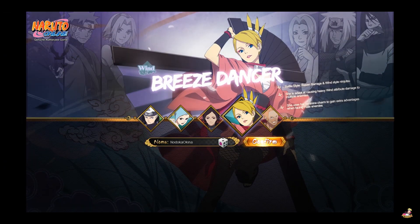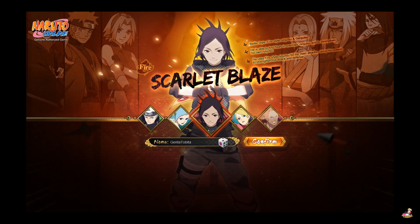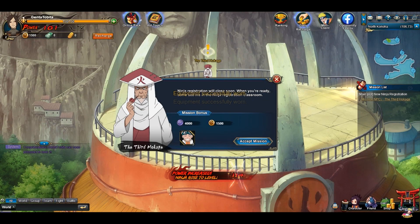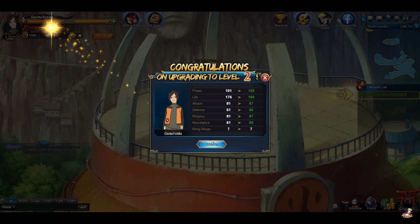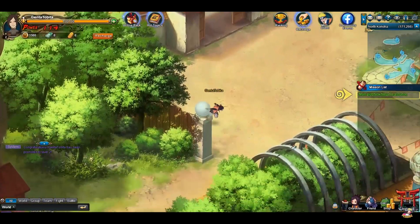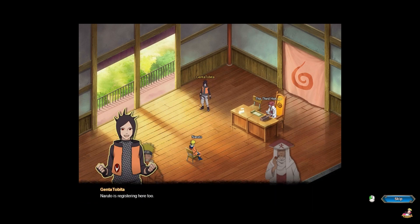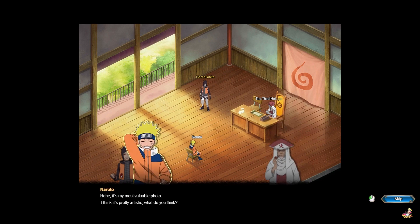Then you have this other guy called something Crimson — I forgot his name. He specializes in Taijutsu but also has Earth style, so it's almost as if they combined Gaara and Rock Lee into one character, which is pretty cool. As for the story, the game starts out following the entire Naruto storyline — from his academy days up to the Haku battle, to the Chunin Exams, to the Final Valley, all the way up to Shippuden and the Pain arc.